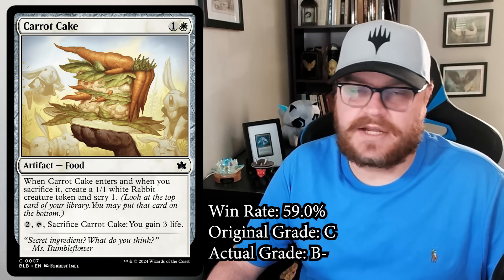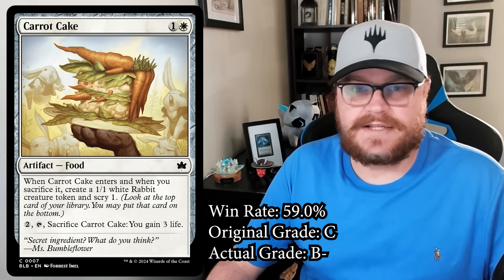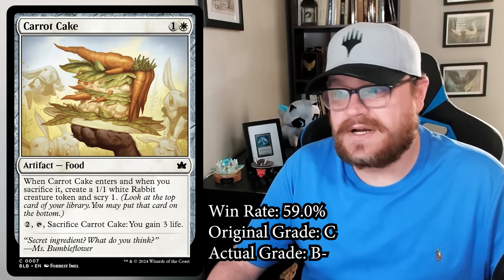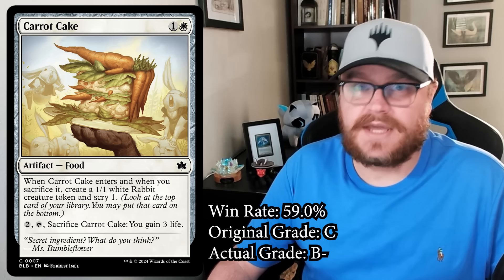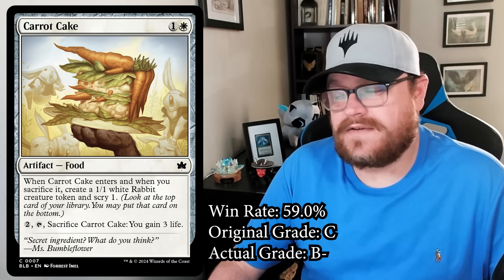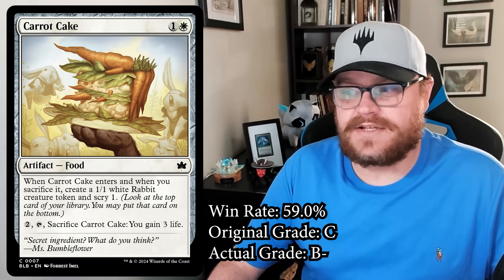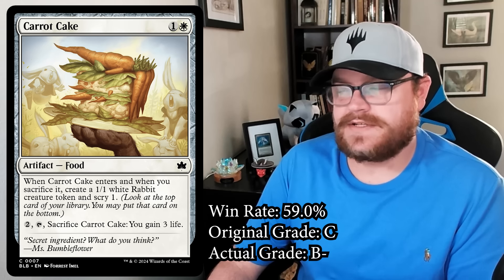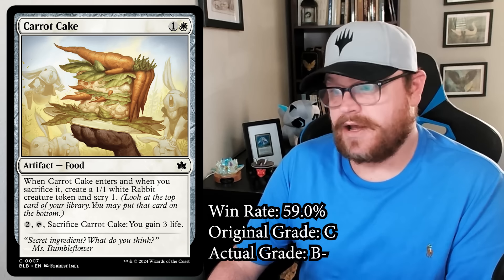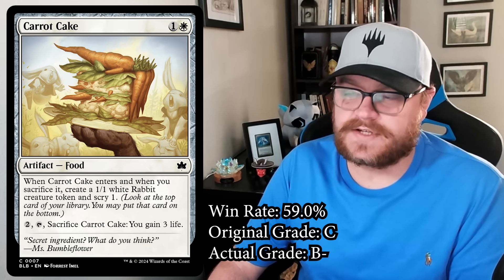It has all these little synergy points: it gains you life, which the black-white deck likes; it goes wide, which both red-white and green-white like; and it's food, which matters. While black-green is really the only color pair that truly cares about food, other decks with green or black in them can still use it. You end up getting a really good rate, a card that can help you stabilize when you're behind, and scry two total, which is almost a card's worth of value. It really improves the quality of your draws whether you're trying to hit your third land drop or avoid flooding out.